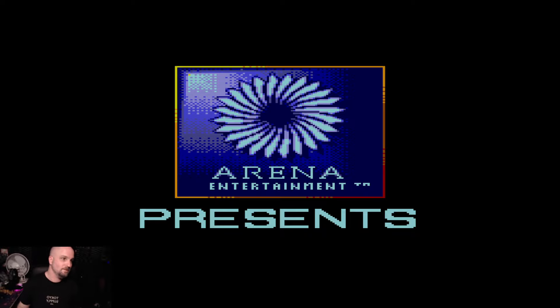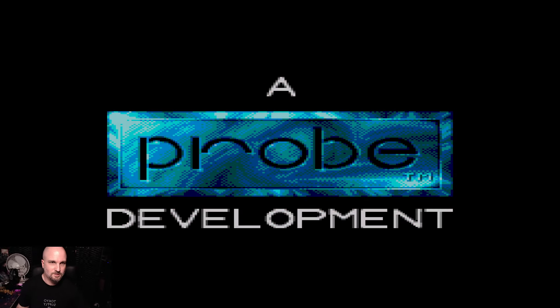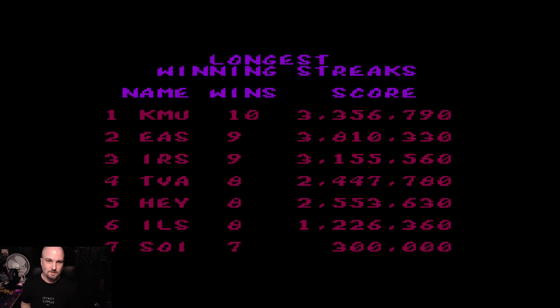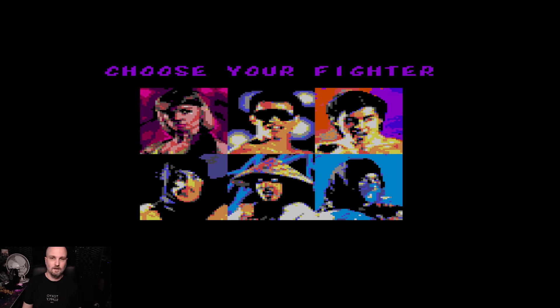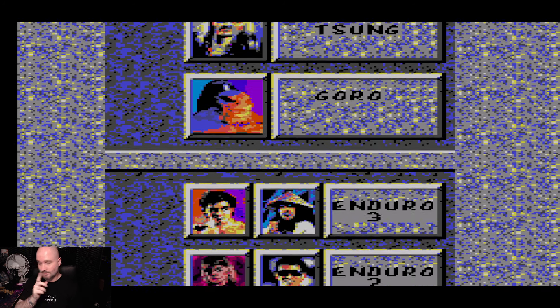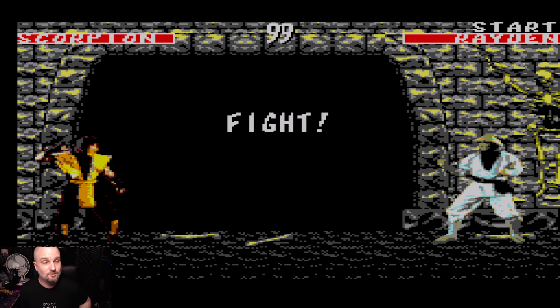There are some differences obviously because it just can't handle the graphics and stuff. We are missing Kano — it's only got six characters and two stages, and not much else. You can still do fatalities, but you'll notice that when the fight starts you're at opposite ends of the screen, which is crazy.